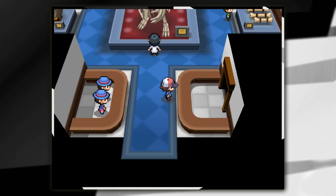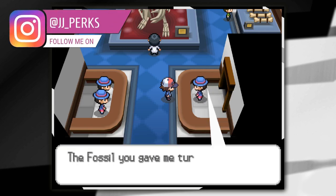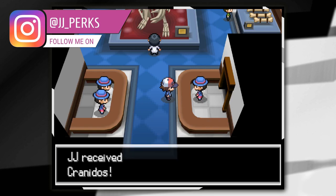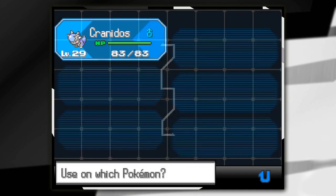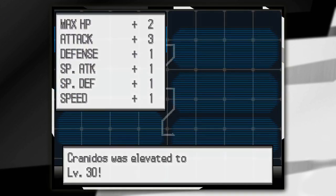Once you have got the Skull Fossil, head to Nacrine City. Go to the back of Nacrine City into the museum and chat to the woman on the right hand side. She will recover fossils for you. If you give her the Skull Fossil she will recover it into Cranidos.